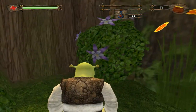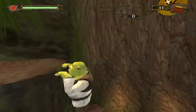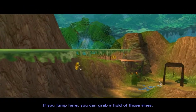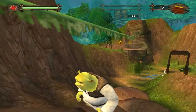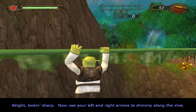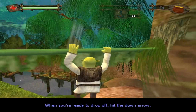Yeah, it's weird isn't it. If you jump here you can grab a hold of them vines. All right, looking sharp — now use your left and right arrows to shimmy along the vine. Ready to drop off? Hit the down arrow.